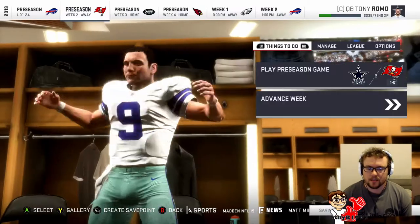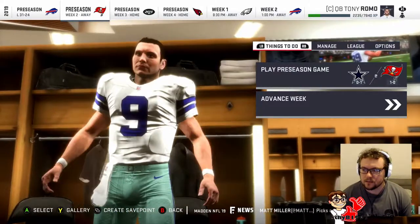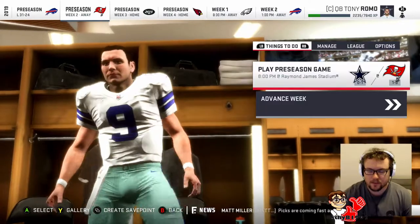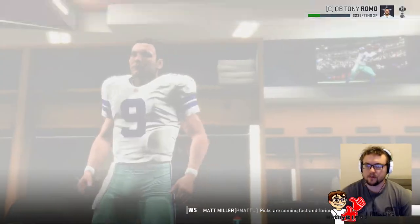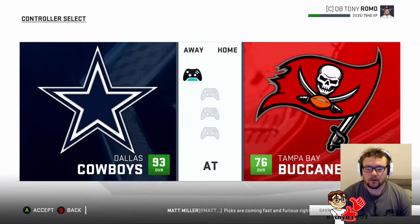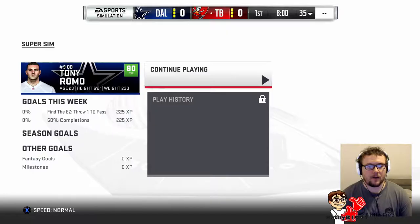Our goals for this week are 60% completions and a touchdown. Let's see how we do — we're straight on the field, which is good. Play action fake quick — I do like this play, I run it on Ultimate Team quite a lot.